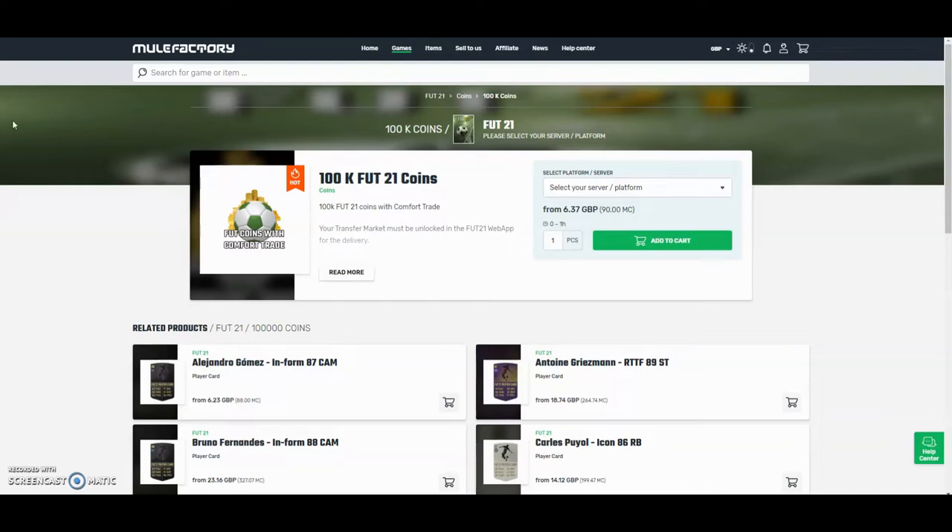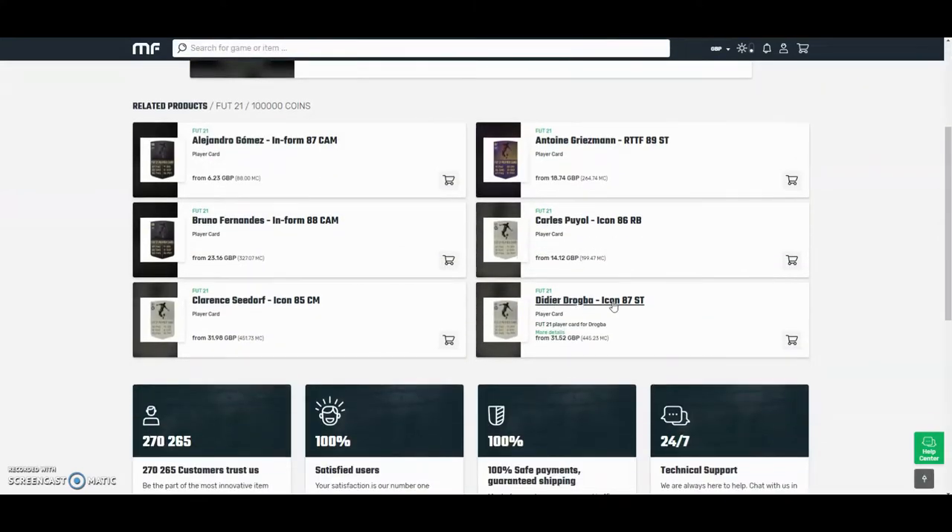Hi guys, for the cheapest and safest coins on the internet, check out MuleFactory.com and use the code OWENFIFA at checkout for a discount. They have 100% safe comfort trade and they also do lots of different deals with coins and also different players as you can see down below. Check them out, there's a link in the description.